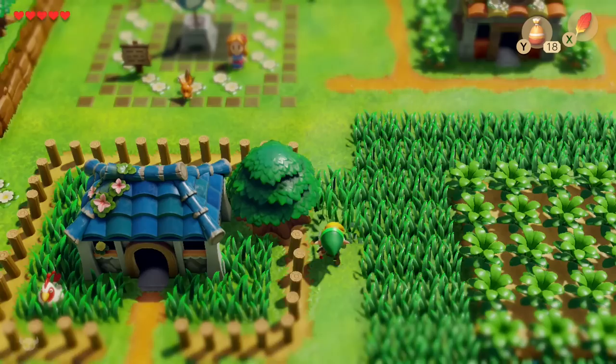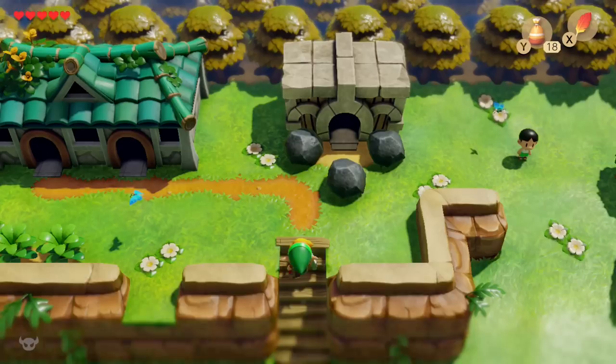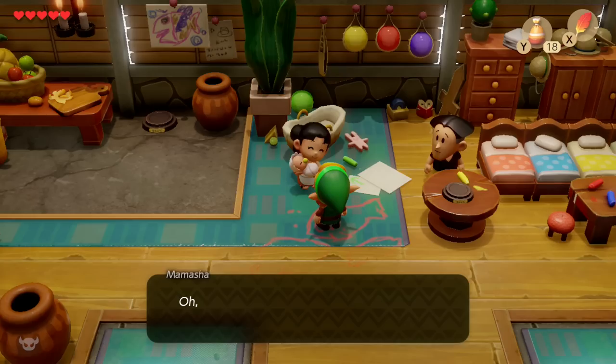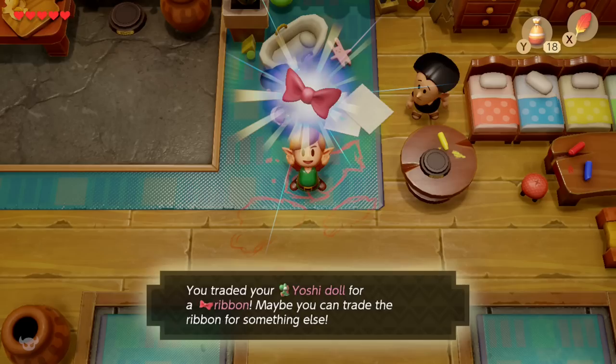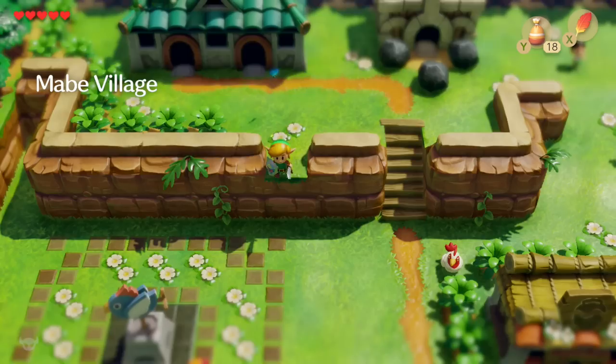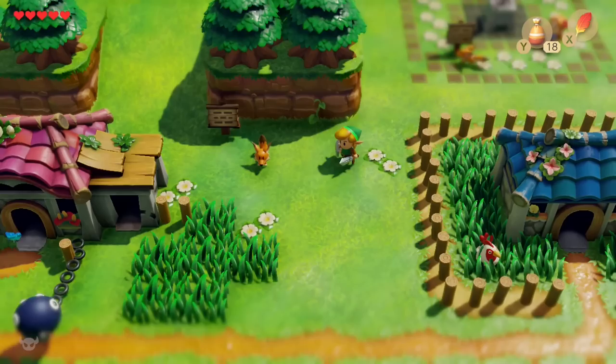Coming out of the trendy game, one of the kids in the village will notice you've gotten a Yoshi doll and say his mom has been dying to get one. We're going to give it to his mom, starting off the trading sequence. The mother is in this house here, which in the original was pretty bare, but now there are like six beds and it looks like a lived-in house — one of the things I love about this version of the game. Trading the Yoshi doll gives you the ribbon. Now we're going to bring the ribbon to Chow Chow, the tiny chain chomp at Madam Meow Meow's house.